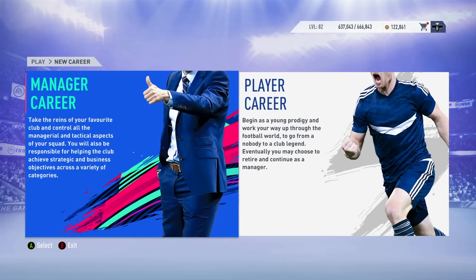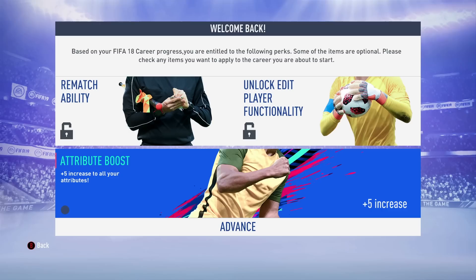Let's get into the basics of getting your My Player up to a 99 overall. The first thing you're going to do is go into Player Career Mode, and before you actually enter the mode you're going to get a screen that gives you a five percent boost to all attributes. You had to have played FIFA My Player before — it says 'welcome back, based on your FIFA 18 career mode progress you are entitled to the following perks.' If you played a lot of career mode on FIFA 18, you'll unlock this plus five attribute boost at the beginning. That's plus five to everything — shooting, pace, strength, stamina — absolutely massive, taking you from around a 65 overall to a 70 overall right away.